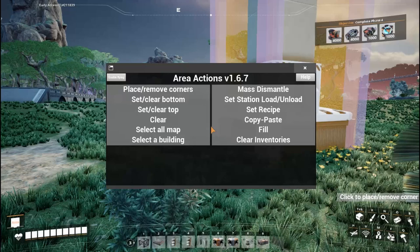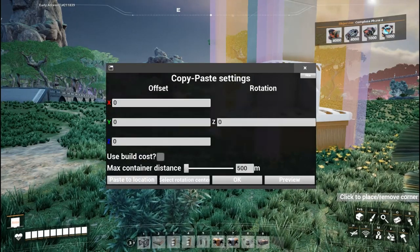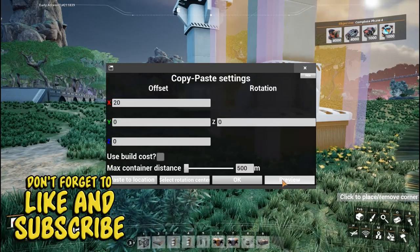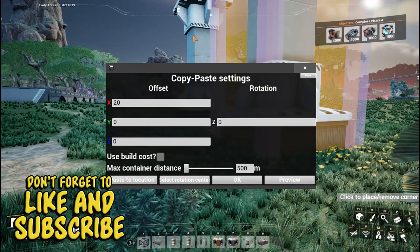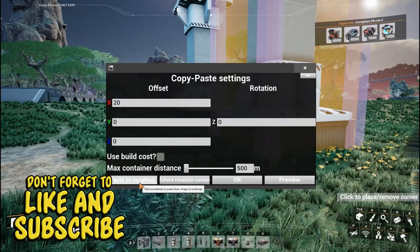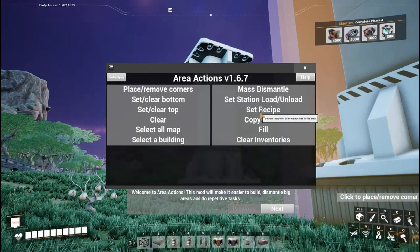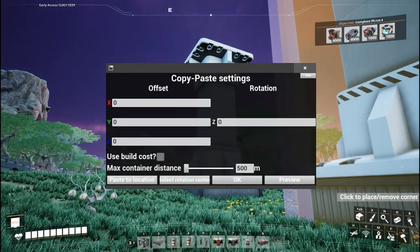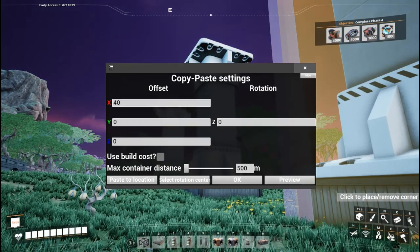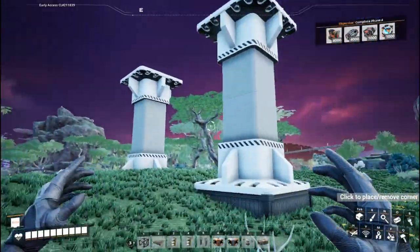If I right-click, it gives me a menu within Area Actions. I want to choose copy and paste. Let's say I'm going to make a copy at X20 - click the preview button and you can see it's already creating another one over here. Click 'paste to location' and it'll automatically create another pillar. I can continue doing that over and over again - let's say the next one's at 40 squares. You can preview it ghosting in the background, hit OK, and it copied five buildings all at once.